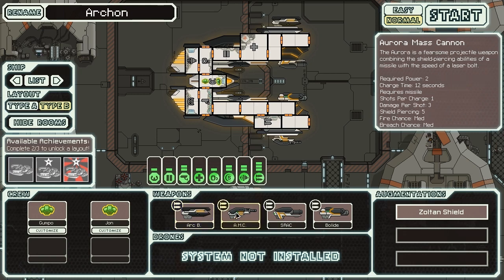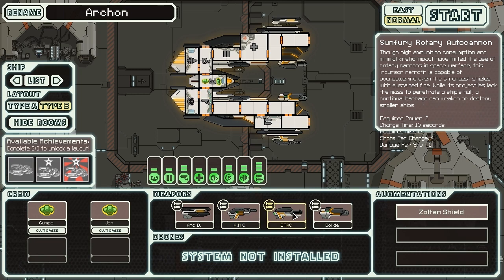We also have our Aurora Mass Cannon — basically a single-shot railgun-style weapon that fires directly through any amount of shields, does three damage, has a good chance of starting fires and punching holes in your ship. However, it does require missiles, as do the two following weapons. The third weapon is the Sunfury Rotary Autocannon, which is effectively a minigun with a short ten-second charge time that shoots four individual shots doing one damage each, but also requires a missile to fire.